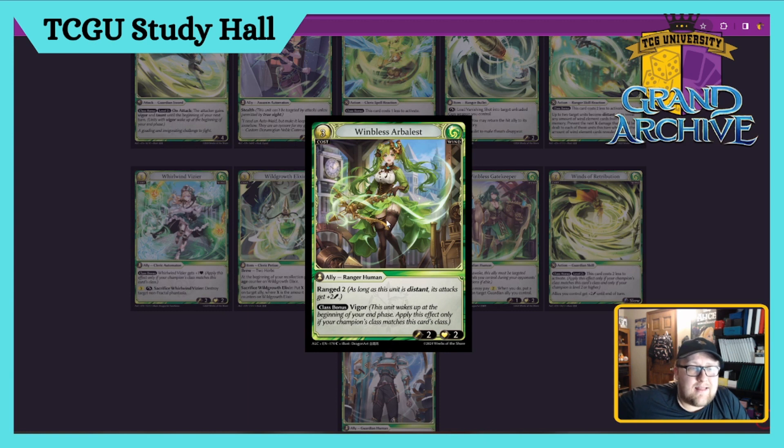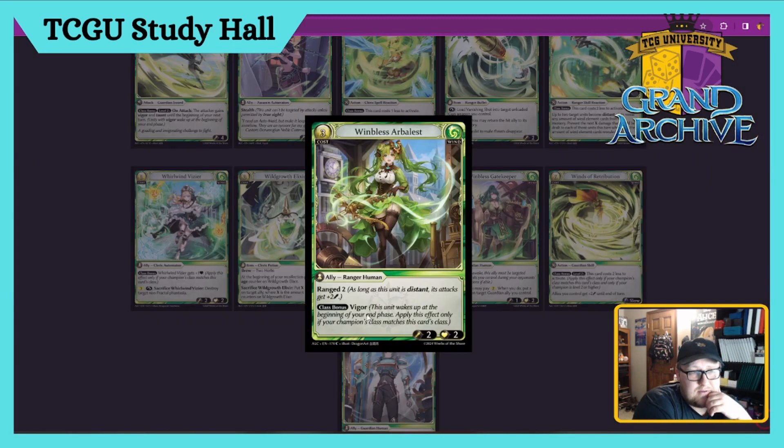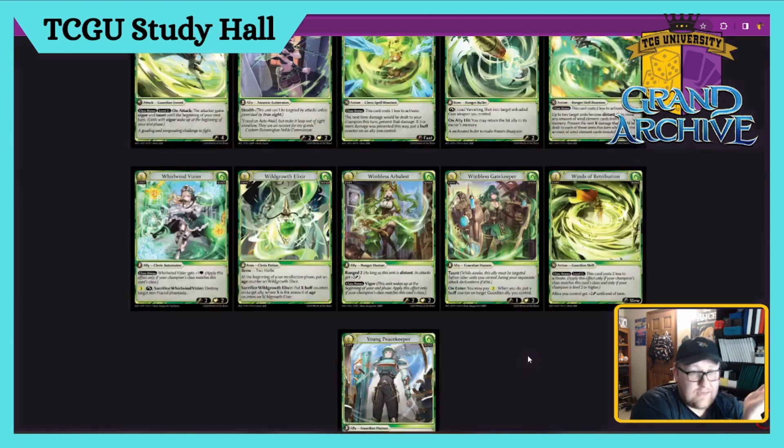Wind Blessed Arbalest — three cost Ranger Human Ally. Has Range two. Class bonus: has Vigor, because that's what it needed — a Ranged Human with Vigor. A two/two that hits for four and has Vigor is really really good. I'm honestly getting a little tired of the Ranged Human thing going on with Wind — I think it's really annoying, especially with the last meta being nothing but Lorraine level twos. But maybe with this set things will spread out. This card's like a four — having Vigor is really nice, Range is very good, and it fits into the Human Ally engine deck.